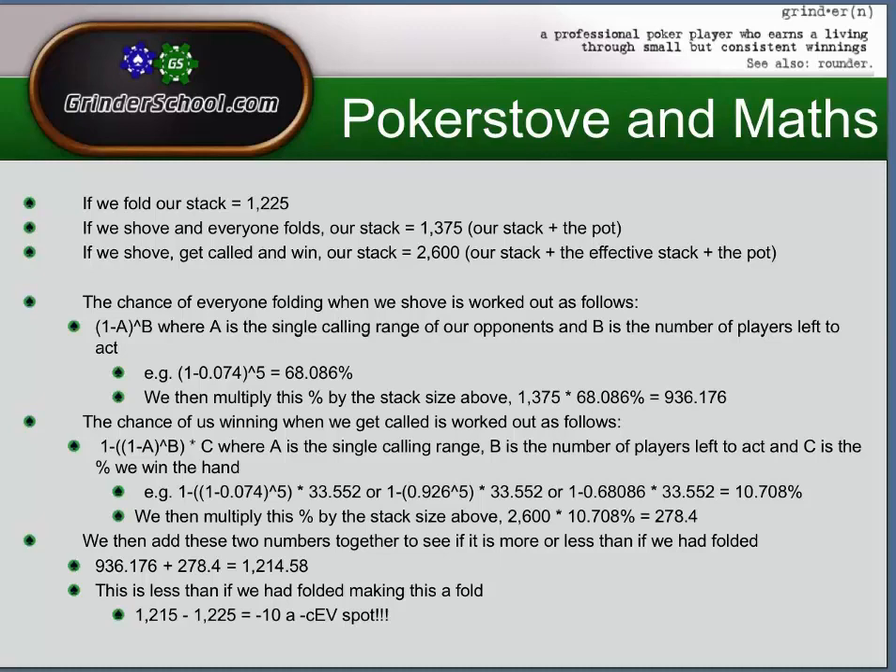The chance of everyone folding when we shove is: 1 minus A to the power of B, where A is the single calling range of our opponents — in this case 7.4% — and B is the number of players left to act — in this case 5. So we calculate 1 minus 0.074 to the power of 5. The chance of everyone folding when we shove comes out at 68.086%. We then multiply that by the stack size if everyone folds, which is 1375, and we get 936 chips — the contribution to EV from everyone folding, which happens 68% of the time.